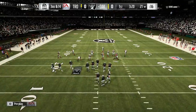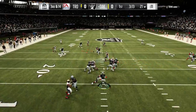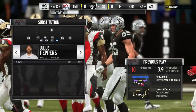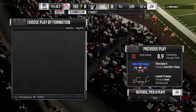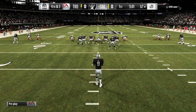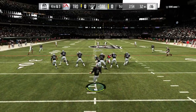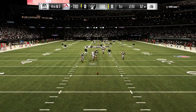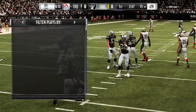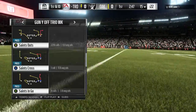Certainly not the start they were looking for, as they come up on a third and fourteen. I went downwards — that's my fault. He's playing it smart. The Hall of Famer Ray Guy to punt this away on fourth down, and they'll get to this one right at the 15-yard line. All right, let's do it.